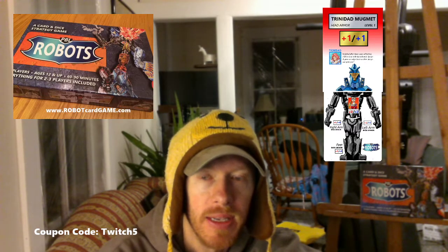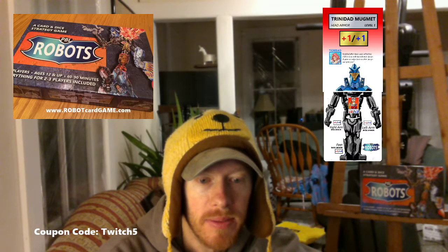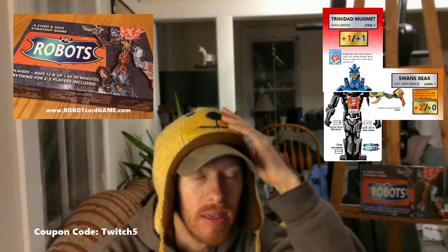Let's say you play that on your first turn — your Trinidad Mug Mitt makes your head safer and gives you an extra attack, so it's pretty good. Then let's put on Swan's Beak. The cool thing about Swan's Beak is that as you roll you get two attack dice, but that's your max — you can't get more than two attack dice and don't get any other bonuses. But if you roll those two dice and they happen to be doubles, you get to roll again and again every time you roll doubles. It actually has a really high ceiling — we've seen it go off with someone rolling nine doubles in a row for just an unreal amount. But sometimes you roll a one and a two and it's just terrible.